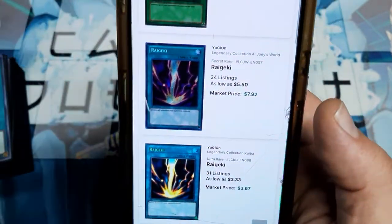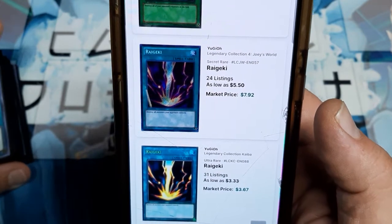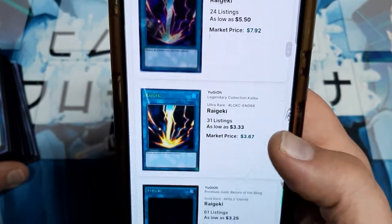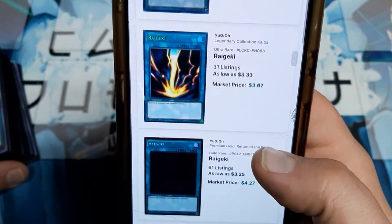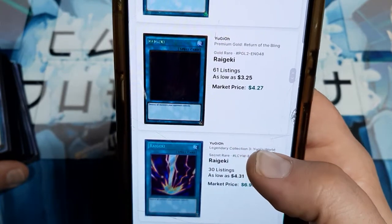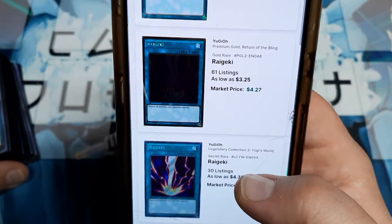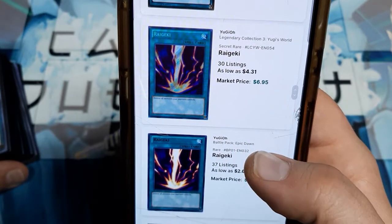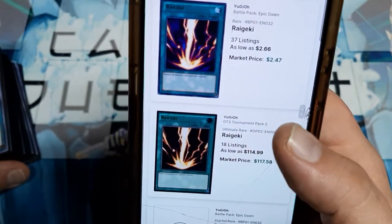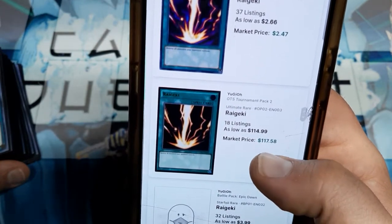The Secret Rare from the Legendary Collection 4 — not sure why Konami stopped making those — $5.50 to almost $8.00. You got the Ultra Rare Legendary Kaiba Collection, $3.00 to $4.00. Premium Gold: Return of the Bling — terrible name, cool-looking card — $3.00 to $4.00. Legendary Collection Yugi's World, $4.00 to $7.00. And it's a Rare in the Battle Packs — for the longest time that was the rarity I had.